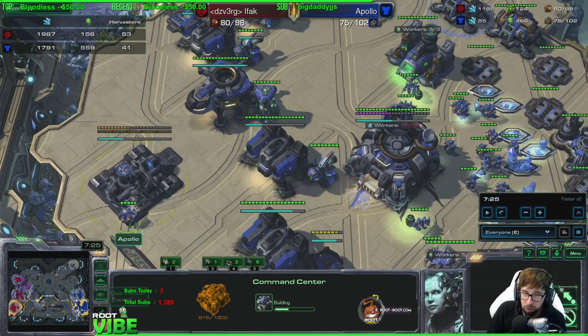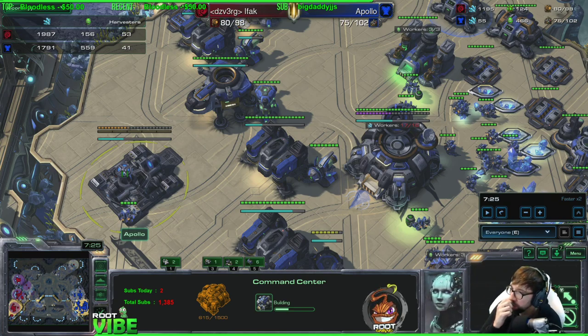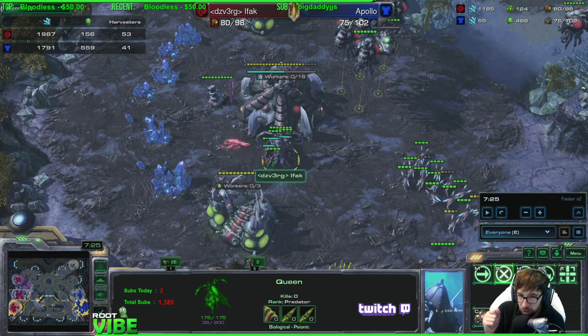Somebody who goes for a fast economy and then goes for production — like a faster third and then more barracks — always has limited pressure they can do right away; mostly harassment if they attack, not an all-in. Then it ramps up stronger and stronger as the game goes on. So right now, knowing his build: saturate three bases as fast as you can because you just created a drone window by killing his initial push. But as soon as you have three-base saturation, stop making drones and make army to get ready to be attacked — probably around nine to ten minutes would be what I'd guess based on how this game is going.